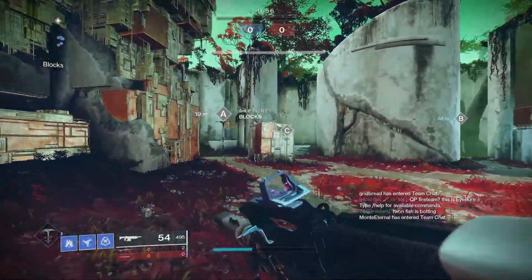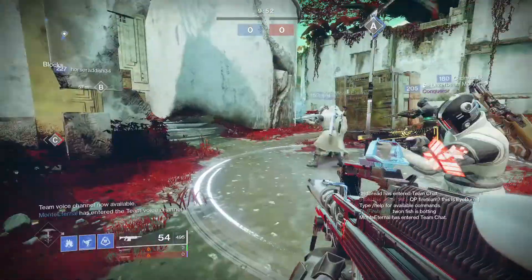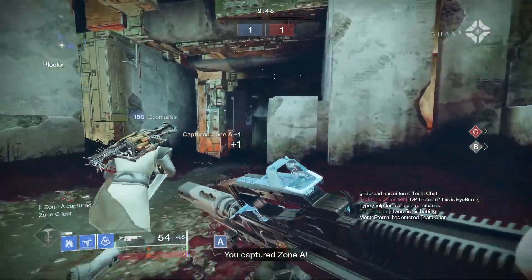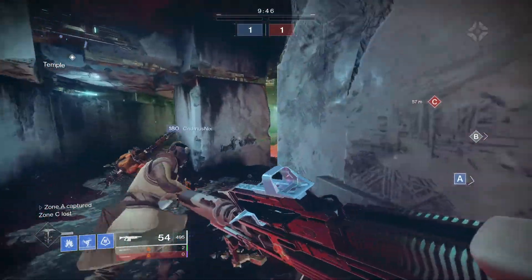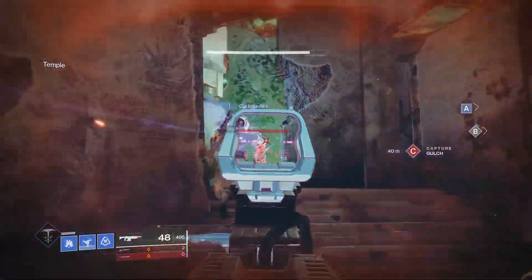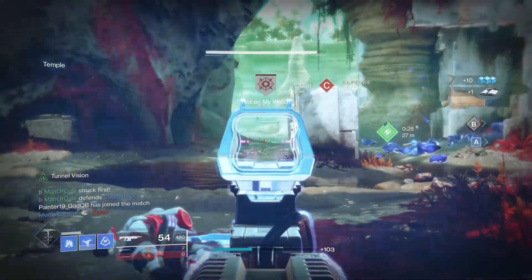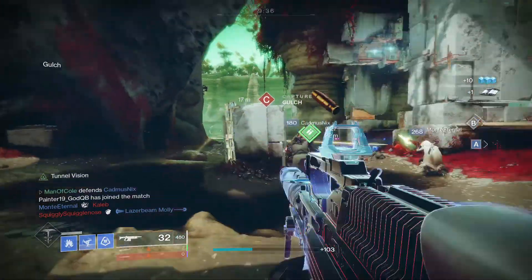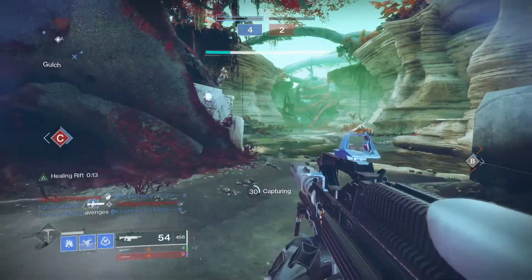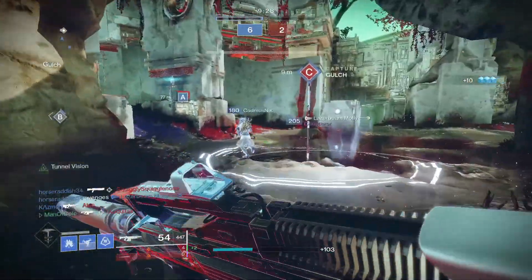One of my favorite parts about making builds for PvP is getting to choose which exotic I want to build around. The choice often comes down to a few different decisions. Do I want something that's a little more generalized and that offers a buff to things like handling or movement? Or do I want to go for something more specific in my build, where my exotic may only enhance one particular thing? In this video, I'm going to go over what I think the top 10 exotics are for hunters to use in PvP.